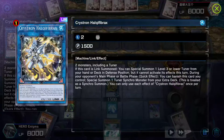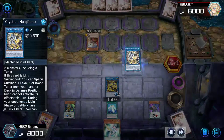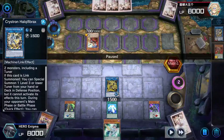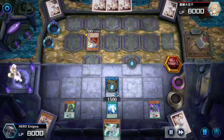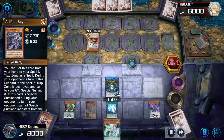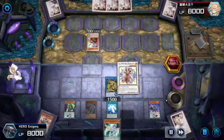We all know Heckly 5x's effect — it gets a Tuner, but we're not using the first effect. We care about the second: it's gonna special summon one Tuner Synchro monster from your extra deck. I banish Heckly 5x, I chain Dagda, which is gonna set the artifacts — it's gonna set Scythe. Heckly 5x brings out Wonder Magician.